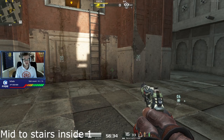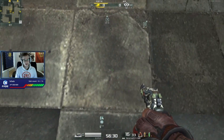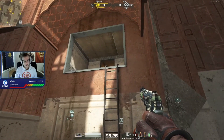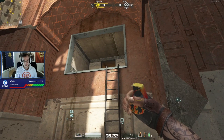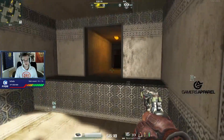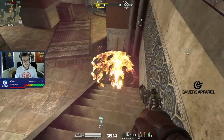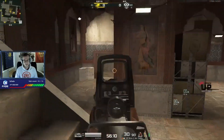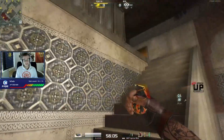If you want to nade the inside of the stairs from outside, or in front of the vent, step inside this tile all the way in the middle and aim at the middle bit between the first and top stair, then throw the nade. This one is extremely difficult to do as a rifle. If you throw it well, it lands all the way down at the stairs, and people waiting there — either trying to get up or hold the stairs — will get damaged or killed.